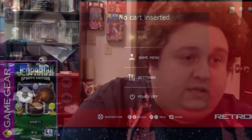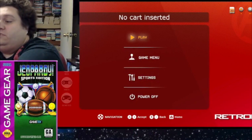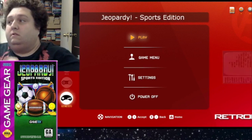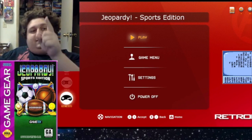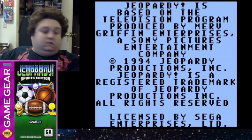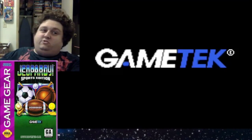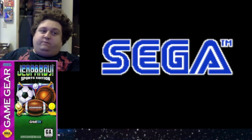As we pop the cartridge in, there it is — Jeopardy Sports Edition. It's the same intro from regular Jeopardy, with the same 8-bit creepy-looking deformed Alex, and also with Johnny Gilbert, 8-bit.